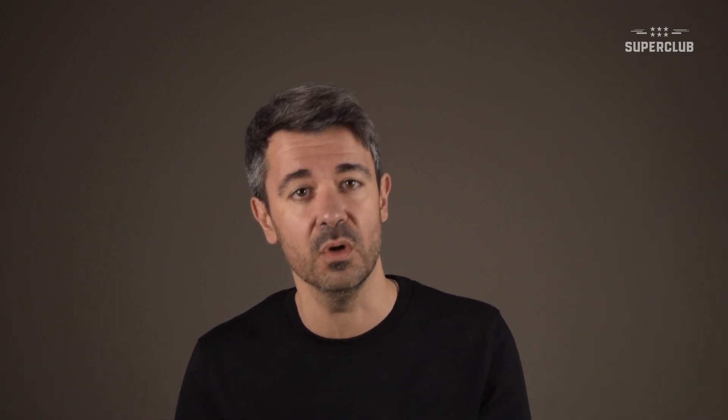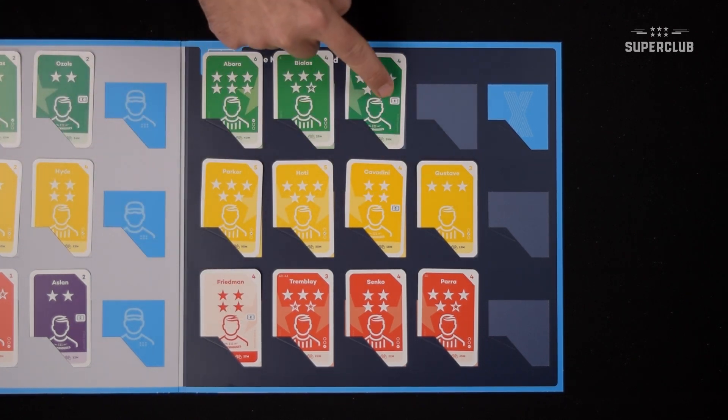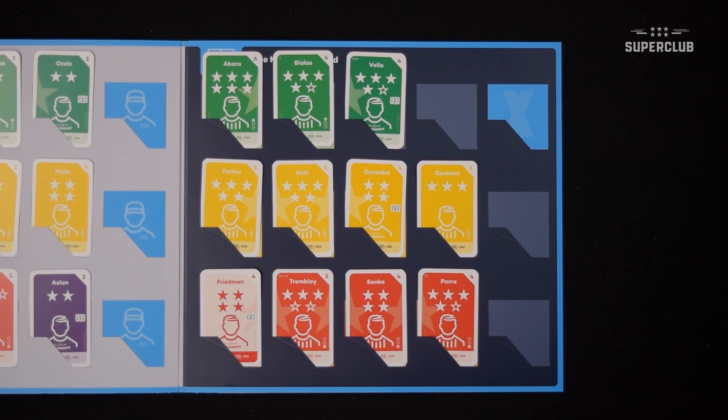So, if during the draft you have the chance to get a good player with a Leader Trait, go for it. He will probably be very useful from Season 2 onwards. Once you have one possible Captain in every third, or at least in two strong thirds, you will have good tactical flexibility. It would be nice as well to have some backup Leaders in case of injury.